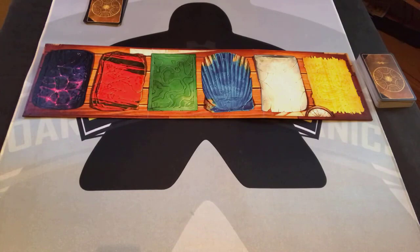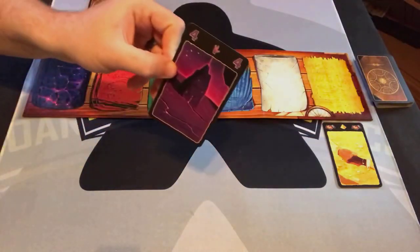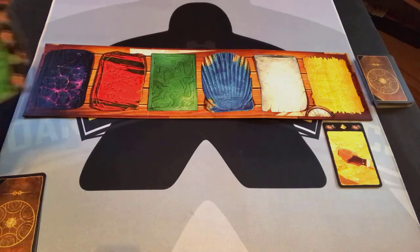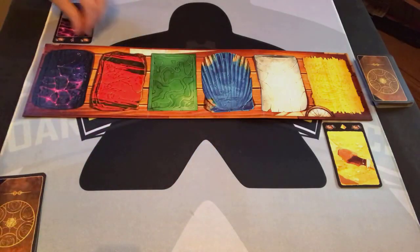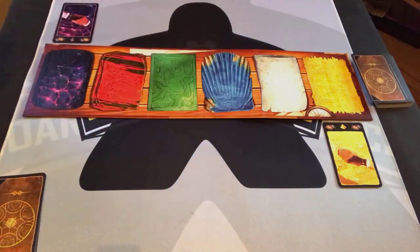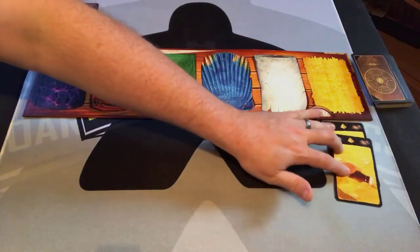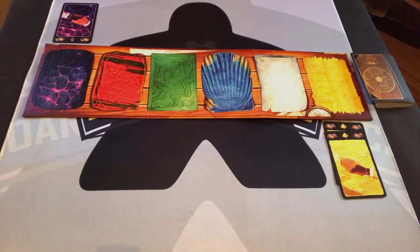It's my turn first. I want to start playing some wagers, so I'm going to place a yellow wager and draw a card. Then it's this player's turn. They have two green wagers and a purple wager, plus some low numbers. They're going to start with purple. Then it's my turn again and I'm going to play my second yellow wager, so now I have triple points over there whenever I start playing. I drew a purple two.